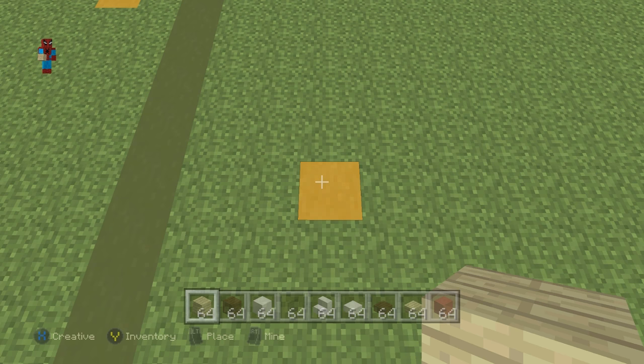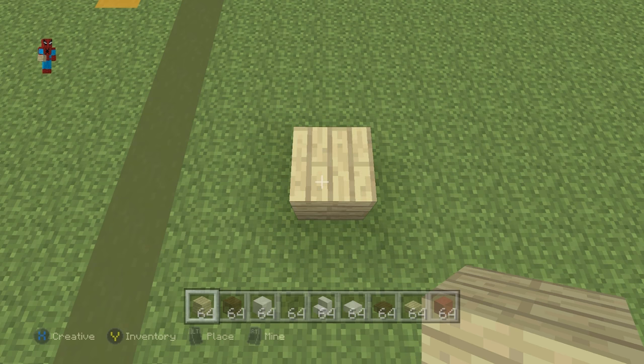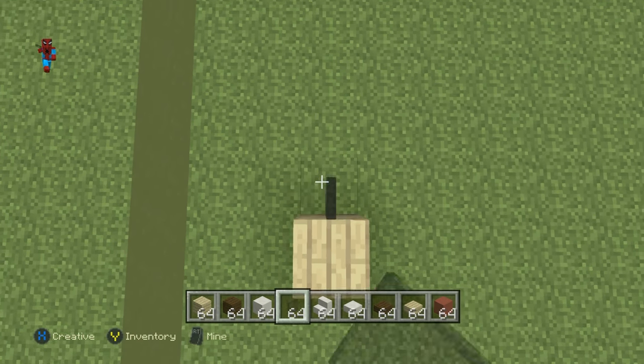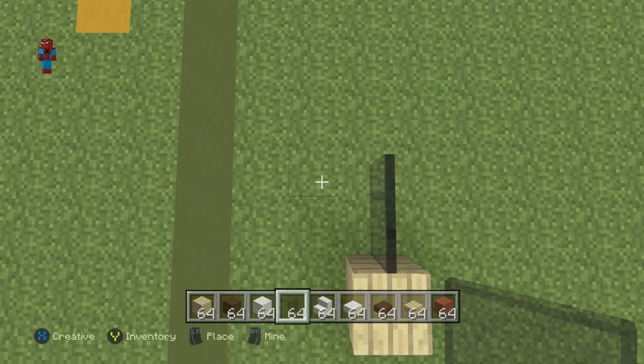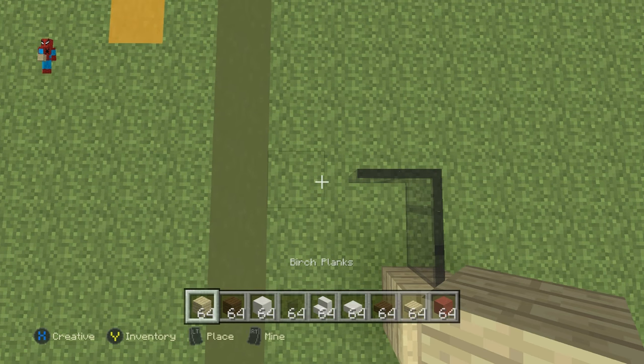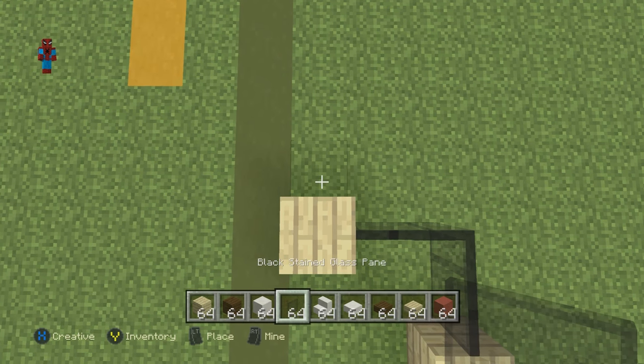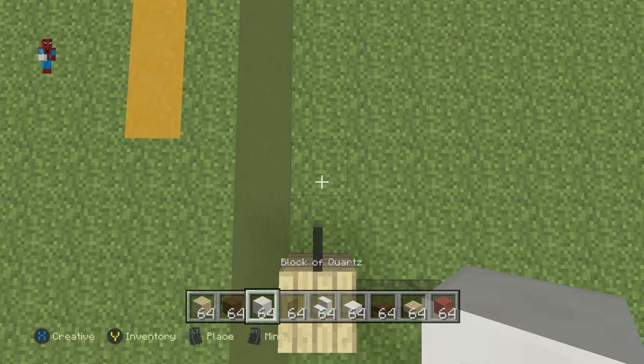Begin by placing a birch wood plank on top of the block you're hovering on. Behind that plank place two black stained glass panes — one and two. Go left by one, then place a birch wood plank. Go back from that plank by one with the glass, then go back by three with the quartz: one, two, three.